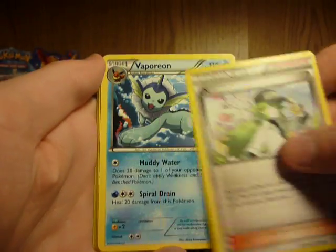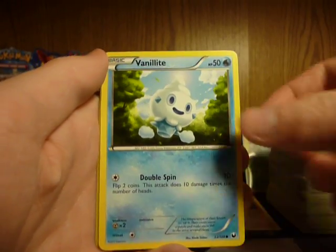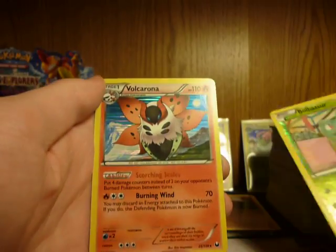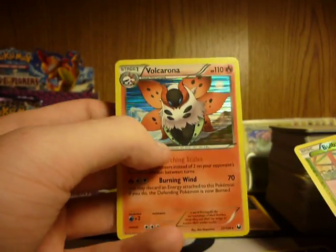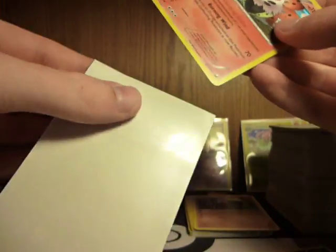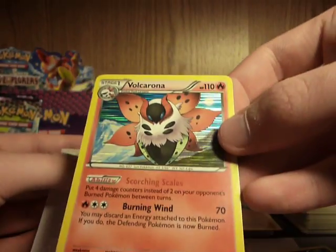Vanillish, Vaporeon, Slowpoke, Bulbasaur, Vanillite, Torchic, Sandile, Bulbasaur Reverse, and Volcarona Holo. Sweet — didn't have that yet, so that's a pretty awesome holo. It actually looks really nice. I like the artwork.